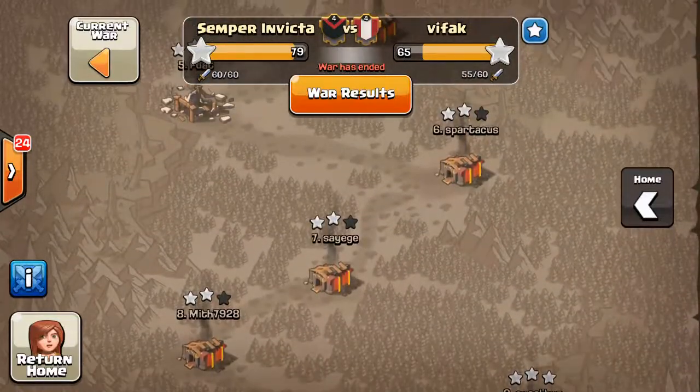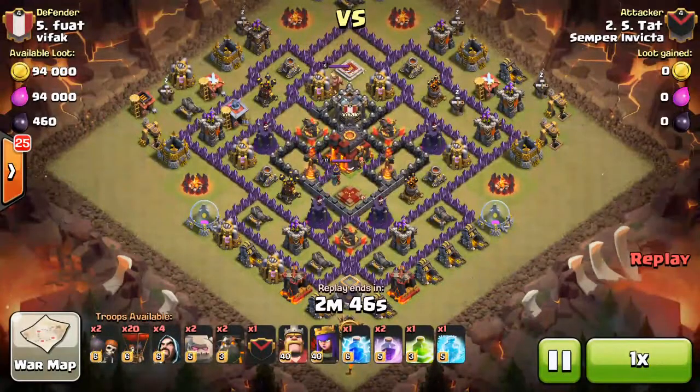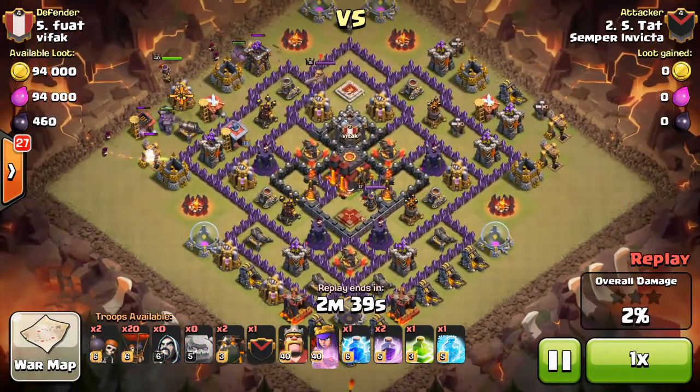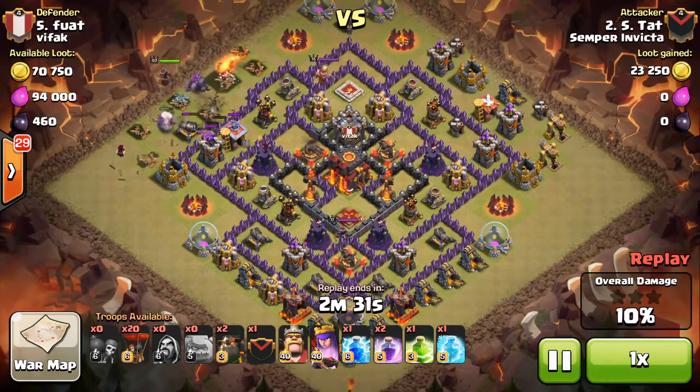This war I actually have two Town Hall 10 three-stars to show you. The first one is by Estat versus their number five — that's Shattered Lalloon. If you look at this base, it doesn't look like you'd be able to shatter it very easily. The positioning of the Archer Queen doesn't really work out, and if you came in from the bottom, you'd be facing both Inferno Towers at once plus a lot of point defense.